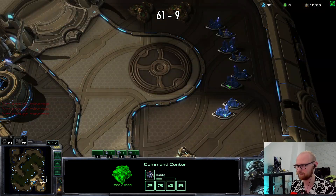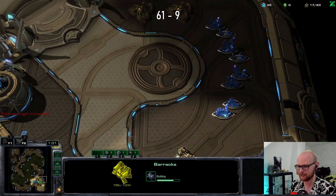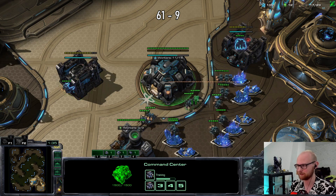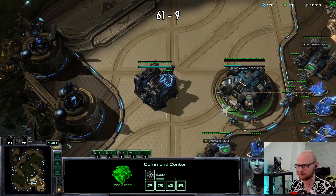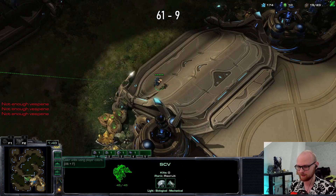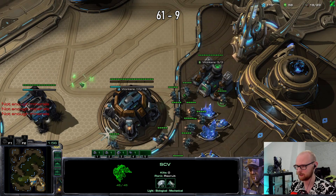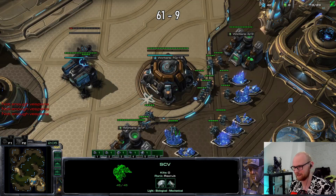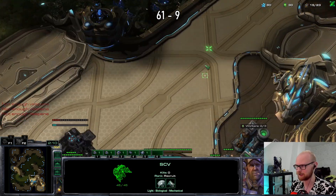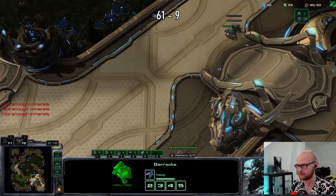One of my hotkeys is messed up — do you ever have it when you spam through your hotkeys and one's not right and you're just trying to figure out what you messed up? Now the thing that sucks about being here is he expects me to fly to the third base again — there's probably a proxy there. But I just really want the gold base. A 5.2k cheese would obviously be pretty devastating. I almost made the mistake of making my depot before the factory again.